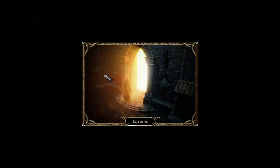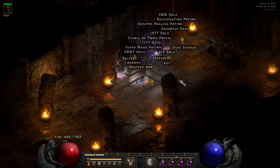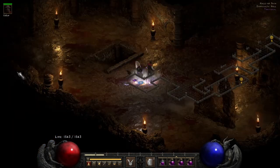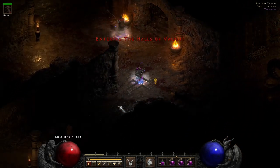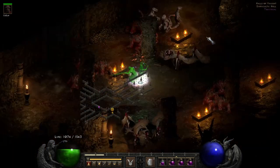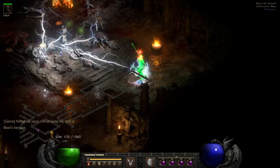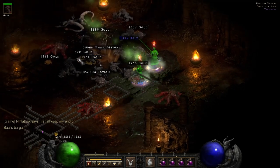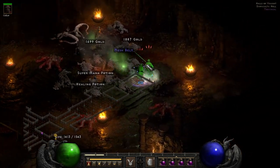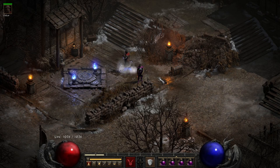Last but not least is Nilathak, located in the Halls of Pain - he can drop a key of destruction. I do cover a video on how to get to Nilathak quickly, so I'll link that in the top right or in the description. Once you find him in the Halls of Vaut, try not to get clapped. He can drop a key of destruction if you get lucky. I'll show you a couple clips of me getting keys from all the respective bosses just to confirm those are the right people to farm.